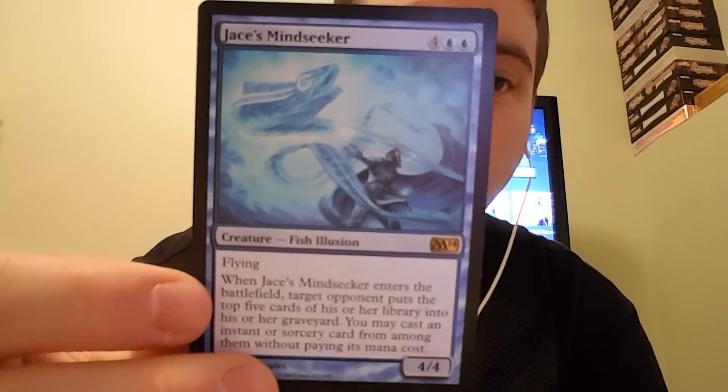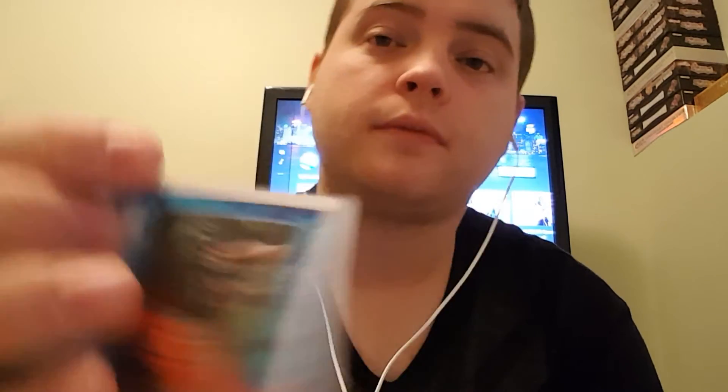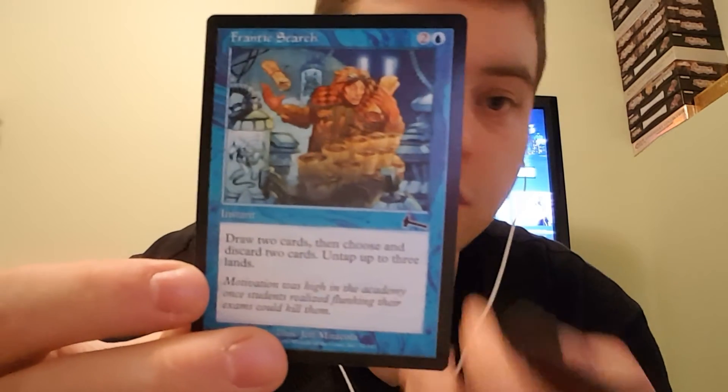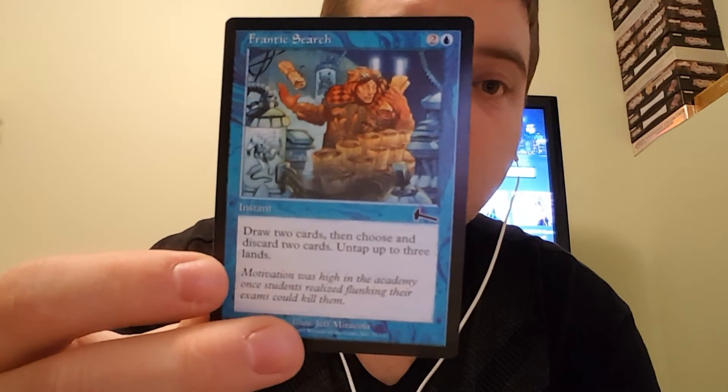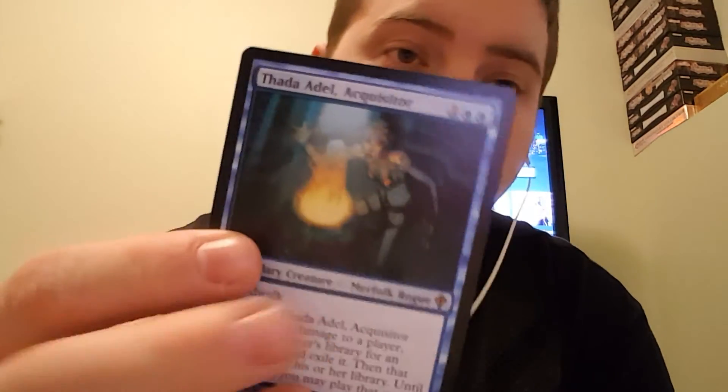Chase's Mind Seeker has flying. When it enters the battlefield, target opponent puts the top 5 cards of his library into his graveyard. You may cast an instant or sorcery without paying its mana cost from those cards. Force Spike — counter target spell unless its caster pays 1. Frantic Search — draw 2 cards, then discard 2 cards, untap up to 3 lands. Thought Adele, Inquisitor has islandwalk. Whenever she deals combat damage to a player, search that player's library for an artifact card and exile it, then that player shuffles. Until end of turn, you may play that card — always a Sol Ring.